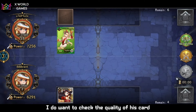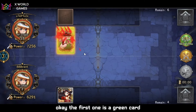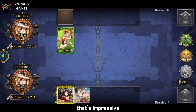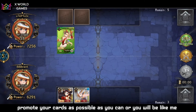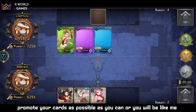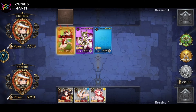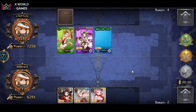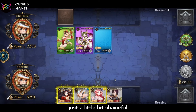I want to check the quality of his cards. The first one is a green card — that's impressive. My suggestion is: promote your cards as much as possible, or you'll end up like me. I've never had a purple card since I started playing this game. That's a little bit shameful.